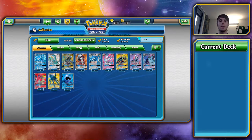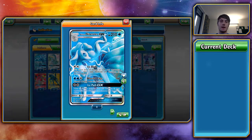Kicking things off with the GX cards available in Guardians Rising — first up is Alolan Ninetales GX. It's a very, very good card. It has very good HP at 210, which means it survives a lot of attacks. A lot of attacks are hitting for 180, 190, 200, and those extra 10 hit points can be absolutely pivotal.